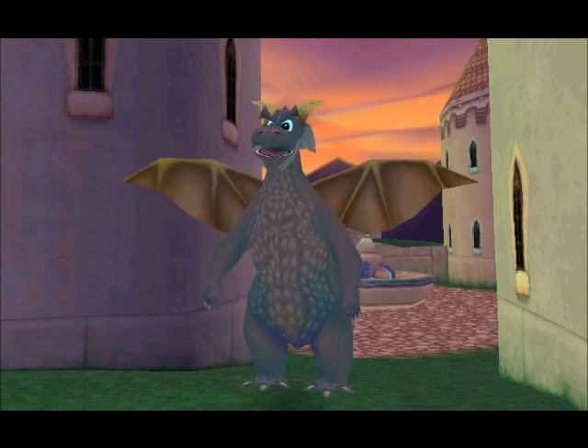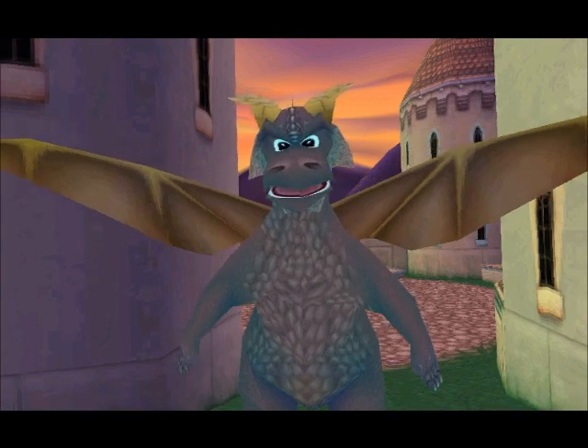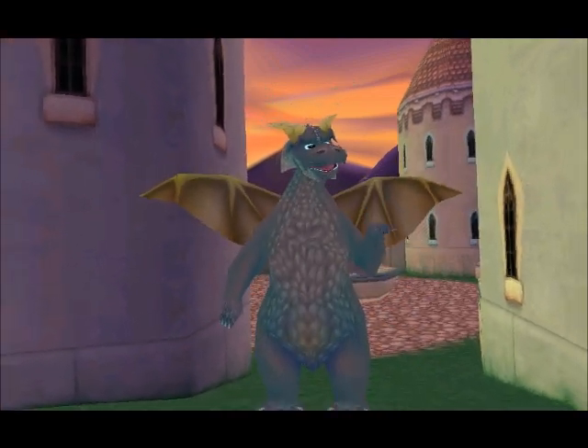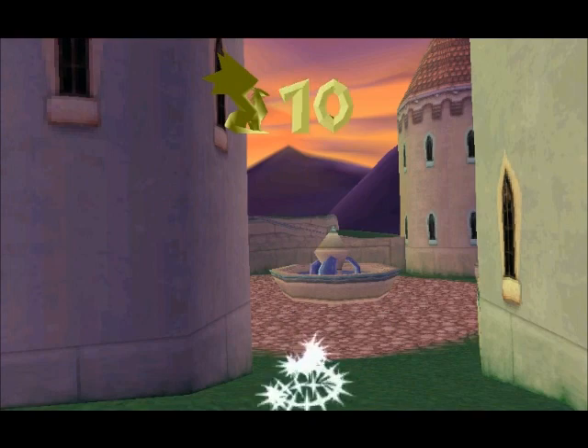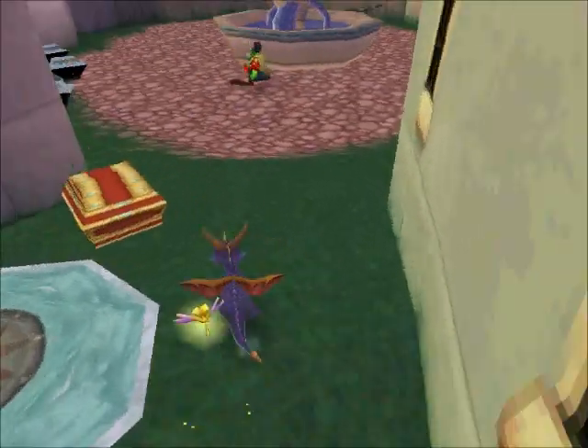Thanks Spyro! I had the worst itch on the tip of my wing. Did you know that you get your longest glides by pressing X at the very top of your jump? I'm sure someone's told me that — maybe it's in the Artisan world, I don't know.